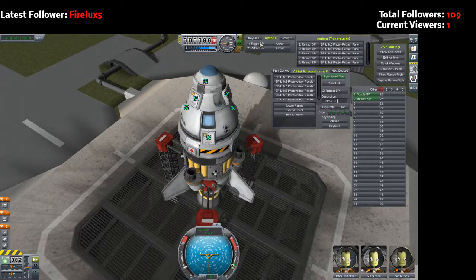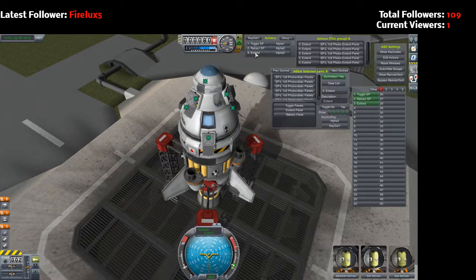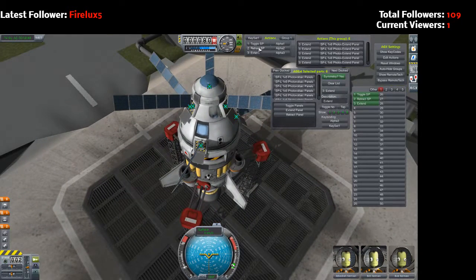So now I hit toggle and they should toggle out, except they don't. Fine. So we make a third one - extend - then we get all six extended on there and we set it to alpha three. And sure enough, they extend. Beautiful. But now the retract button doesn't work, and the extend doesn't do anything.